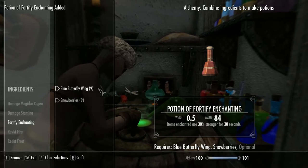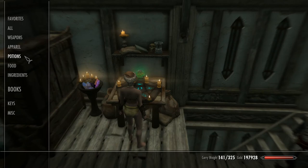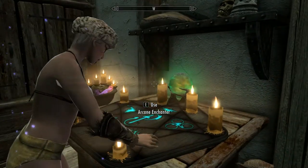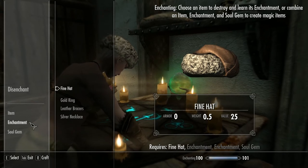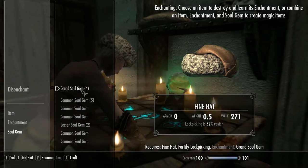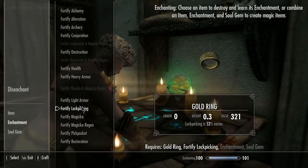I always use Blue Butterfly Wing and Snowberries as they're the most common - knock up a few of those. Now you're going to need to find, steal, beg, borrow, or buy an item with a lockpicking enchantment on it. Bring it to an arcane enchanter and disenchant it. You can enchant up to four different things with this enchantment: a hat, necklace, ring, and gloves or gauntlets. Always quick save before you enchant - quick save, then take your potion, then start enchanting.